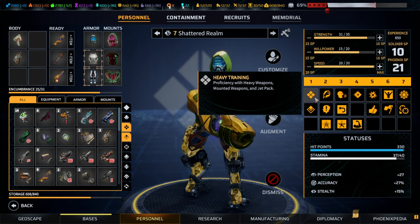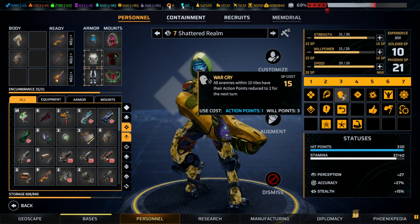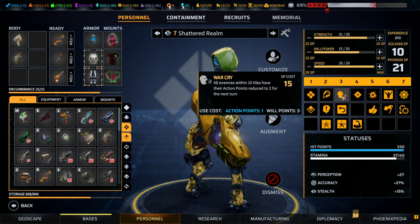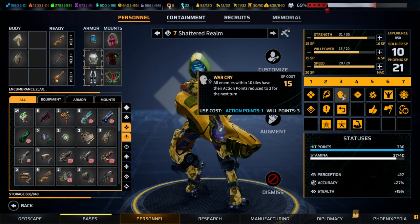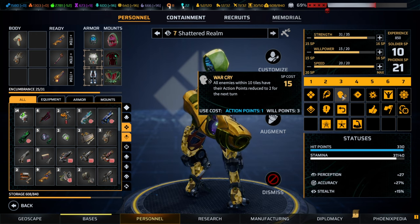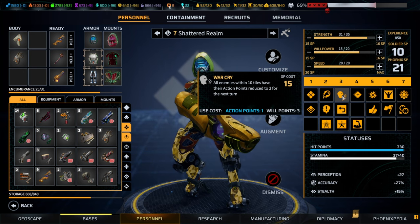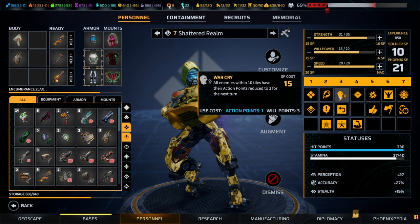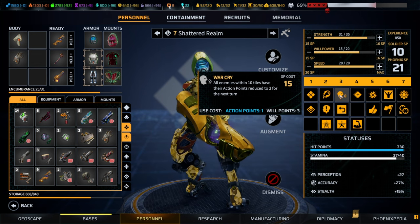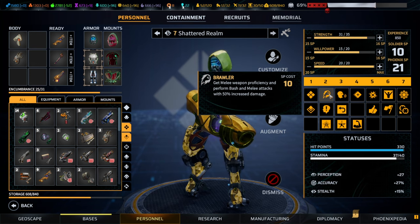Which brings us to the heavy. The heavy is proficient with heavy weapons, mounted weapons, and jetpacks. The single best skill in my perspective is war cry — a 10-tile radius that reduces all affected enemies' action points by two. I've hit up to 10 enemies with that, meaning for one action point and three will points I've stolen 20 action points from the enemy, which is a massive trade.